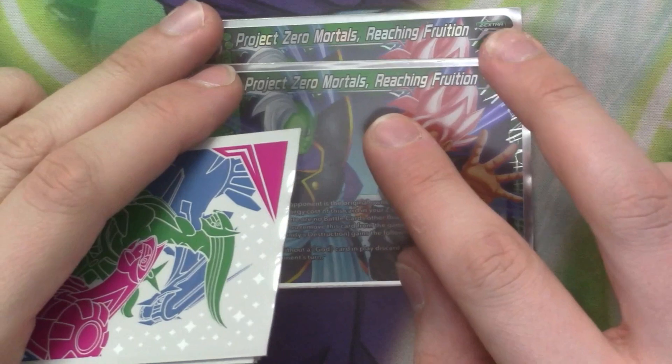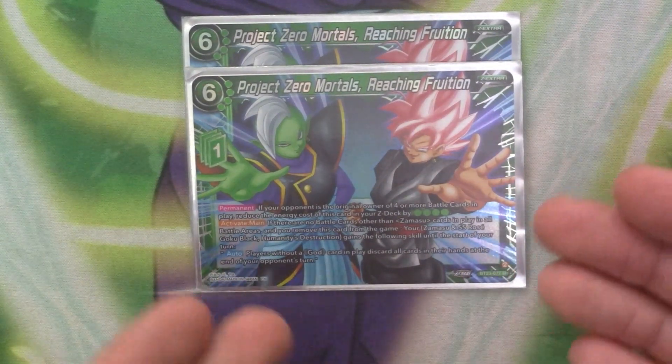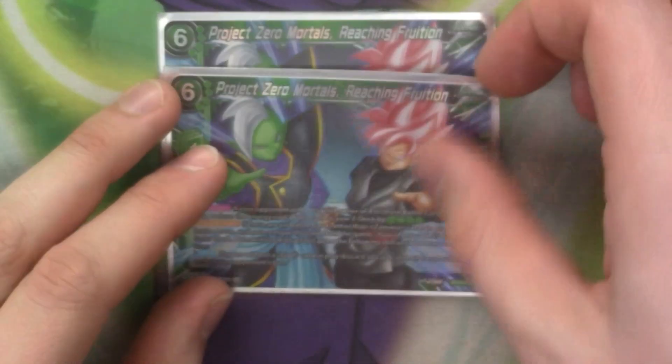To start with our Z deck, we've got 2 copies of the extra card Project Zero Immortals. It doesn't cost 6 thankfully. It's got permanent: if your opponent is the original or in a form, you reduce the cost of this in your Z deck by 4 green, so you just pay 2. It's got active main: if there are no battle cards other than a Master in play in all battle areas, it removes the cards from the game. Your awaken side leader gains the following auto: any players without gods in their hand discard their hands at the end of your opponent's turn. The idea is you build up to playing a 5k of Master, use this, send it off, and because your opponent shouldn't have a god in play unless they're also playing gods, at the end of your turn they'll be forced to discard their entire hand.